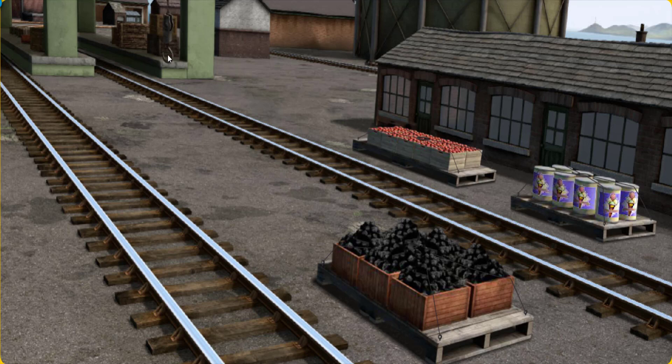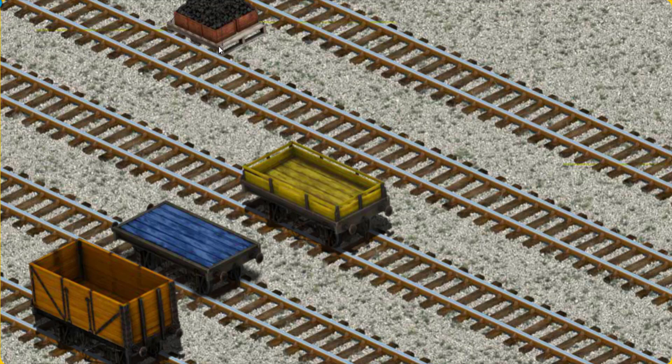Help Cranky find the coal. That's it! Let's lift and load. Now the cargo must be loaded. Show Cranky where the blue flatbed is.